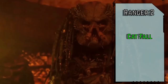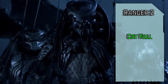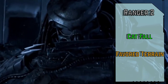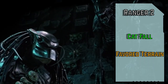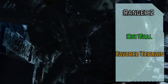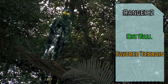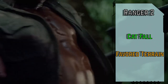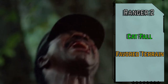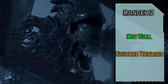We'll take the Catfall feat so we don't have any trouble dropping from trees or buildings — we treat falls as 10 feet shorter when determining fall damage. And for our class feat, Favorite Terrain lets us ignore non-magical difficult terrain in a terrain type of our choice, and we also gain a specific bonus based on the type of terrain we chose. Most predator stories take place in some kind of jungle, so we'll go forest for a climb speed equal to our speed, but you can go for whatever type of terrain is good for your campaign, or you can retrain into a different type by spending a week of downtime. Interstellar travel usually takes at least a week, so you'll have the time.